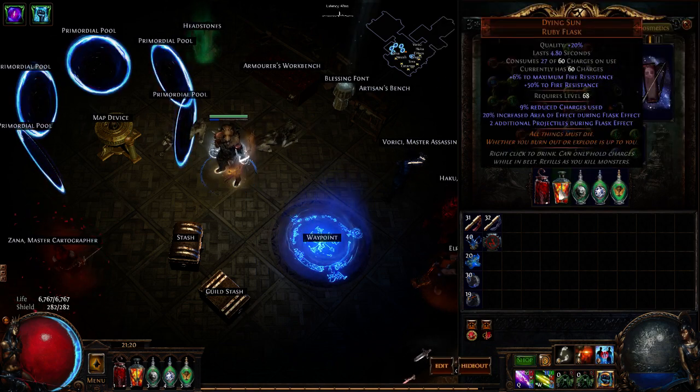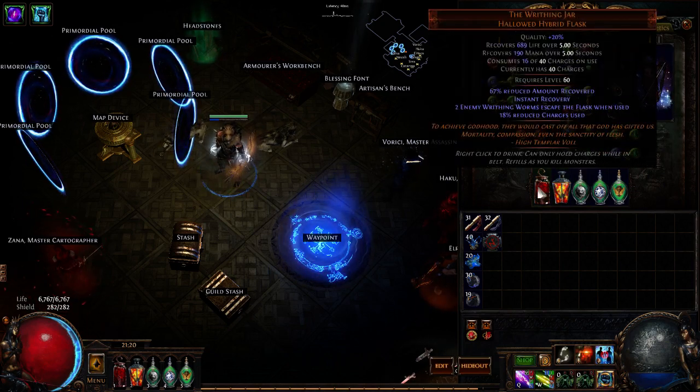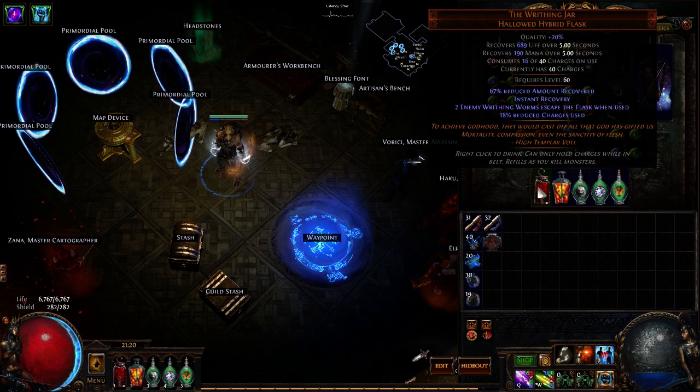On the flasks, we've got the Dying Sun - good for Lightning Arrow, good for Barrage. And the Writhing Jar, since we are a Slayer, which helps with the Slayer node that gives you extra damage if you've killed recently.